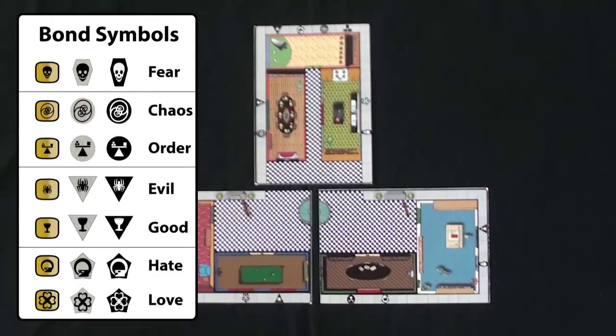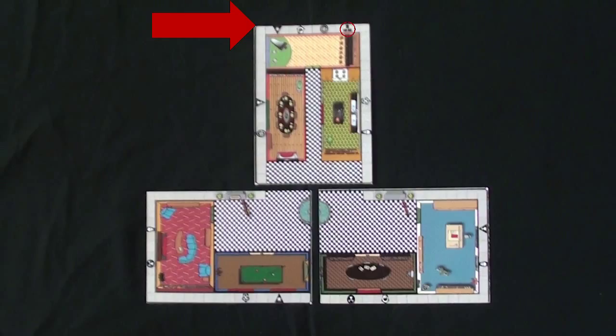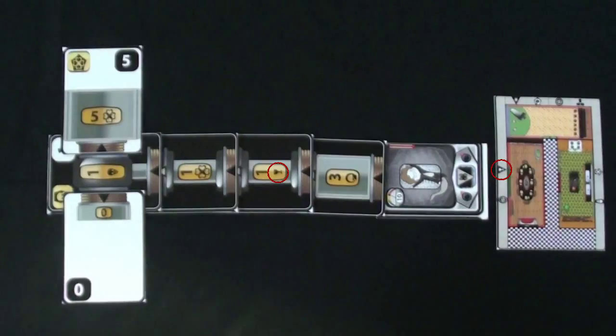There are seven bonds that can hold a spirit to a location. The black and white symbols adjacent to a location are the bonds that can hold a spirit to that location. Six locations contain two bonds; one location has three bonds and a flip-all symbol. When at least one of the bonds in your array matches one of the bonds at a location, you may treat the spirit at that location as if its pressure was one more or one less when building your array.